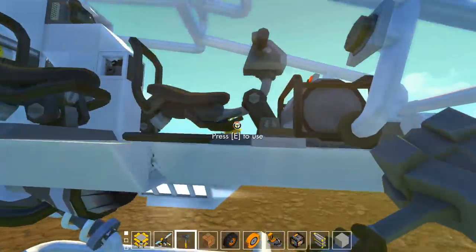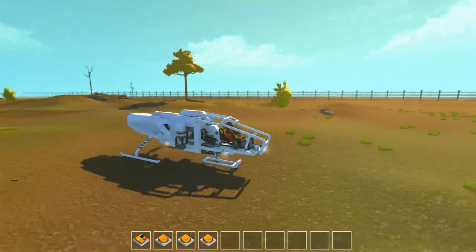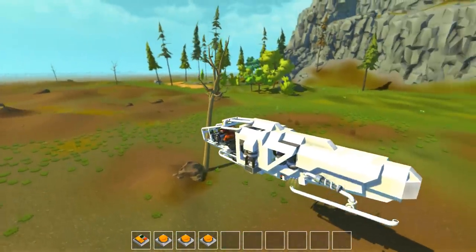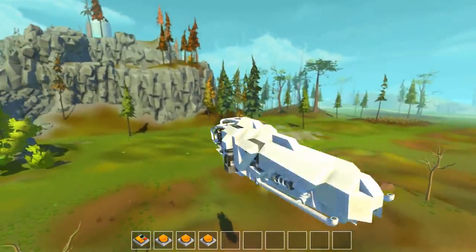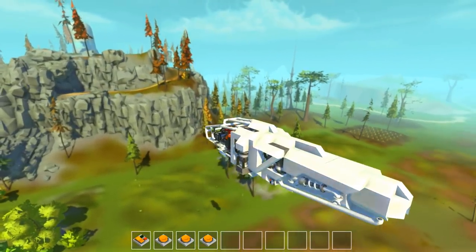Let's hop up in here. It's got a couple seats there too. So one is our liftoff, two lets us lift off even higher. Whoa, the thing came up! That's so cool, look at this thing. It's so weird, but it's freaking awesome.